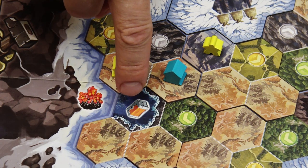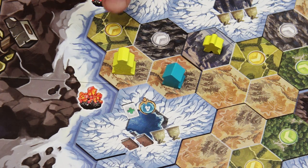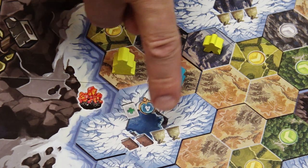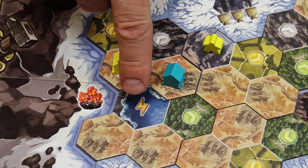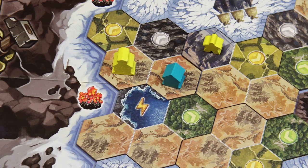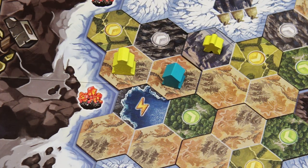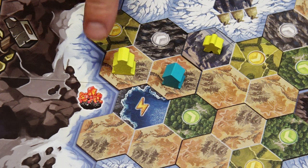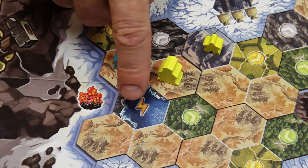The water space still only provides its reward once. Two important notes: first, there can be maximum 1 building in each space; and second, if any player explores an area and some terrain or water spaces become adjacent to existing buildings, those players gain those rewards immediately. For example, the blue player would move 1 space on the green track and gain 1 energy, and yellow would also gain 1 energy.